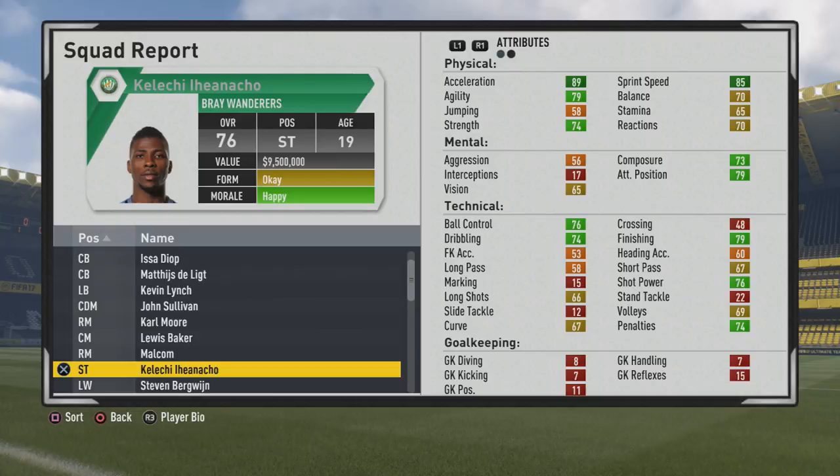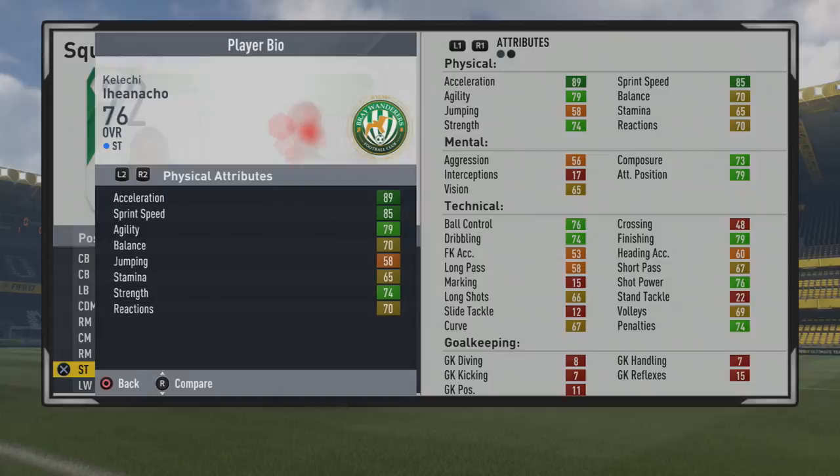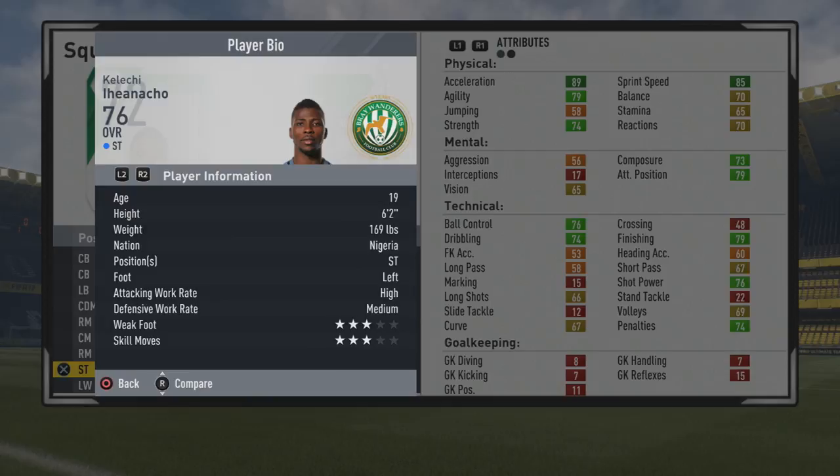Welcome to this player growth test where we're taking a look at Kelechi Iheanacho. The 19-year-old striker is at 76 overall, so he has some very good stats from the start, has plenty of room to grow, and we'll take a look at that play information first.